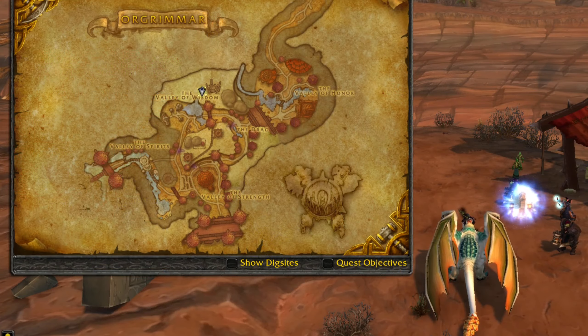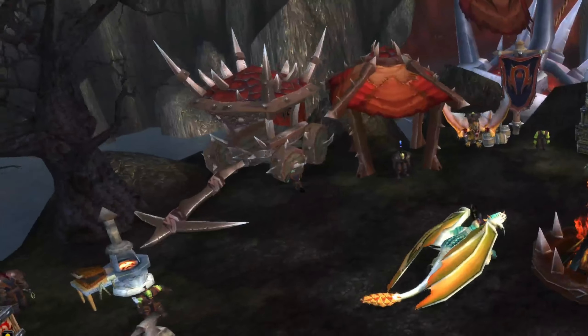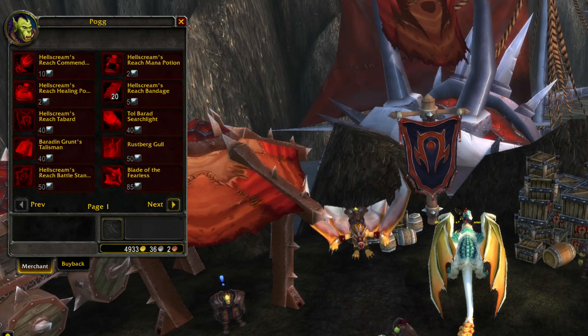As a level 85 Horde player you can head to Orgrimmar and use the portal to Tol Barad. In Tol Barad you can do different daily quests that will give you reputation with the faction Hellscream's Reach.